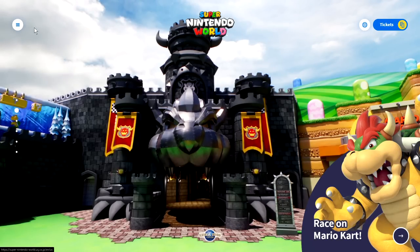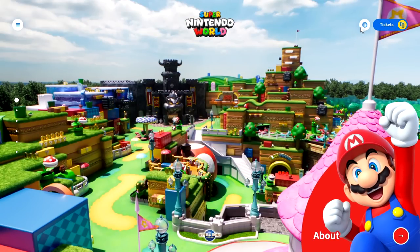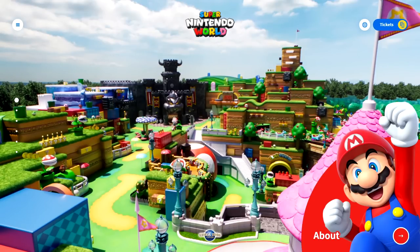There's a Koopa Troopa walking around up there standing guard. Oh wait, can we click that? No, it resets. Alright everyone, I think we're about done here. Should I buy tickets? I'm tempted. Alright, go back. That's it — that's our surprisingly long tour of Super Nintendo World. This website is amazing. This land looks amazing. Wish I could go. Darn you, pandemic.